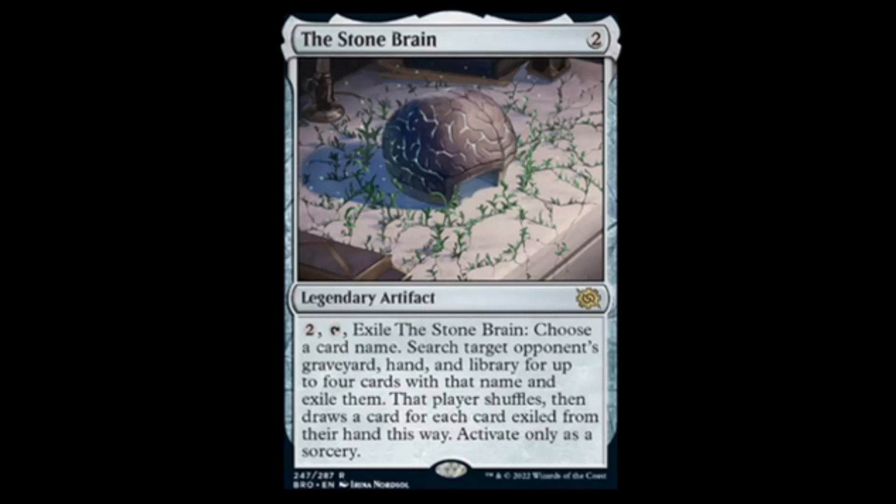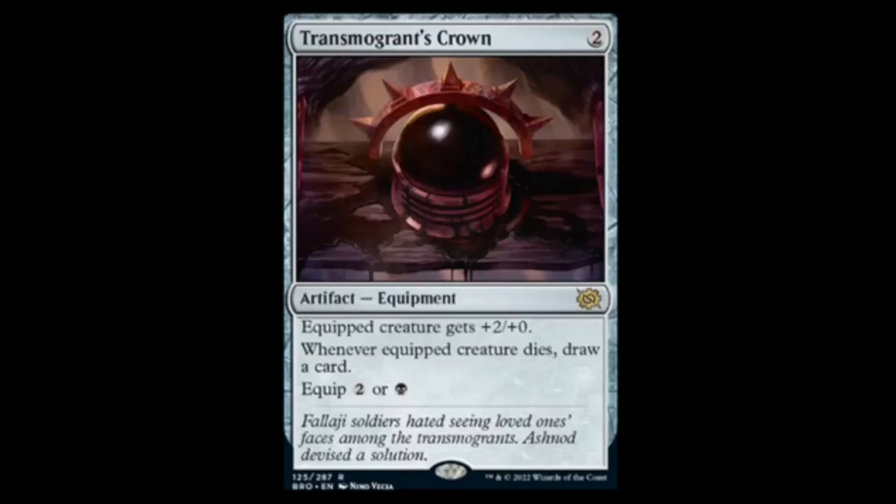Next we have Transmogrant's Crown — two colorless, equipment. Equipped creature gets +2/+0; whenever it dies, you draw a card. Equips for two or one black. This seems like a powerful piece of equipment, especially with the ability to draw when your creatures die. I expect this to see Standard and limited play, maybe even some eternal formats.